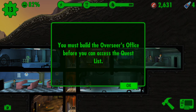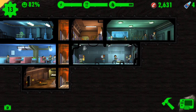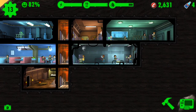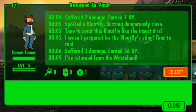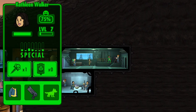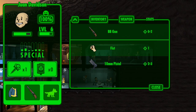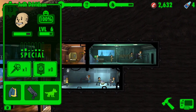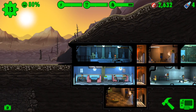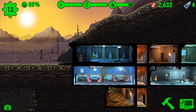The Overseer's Office is where you get quests — they give rewards and you have to complete tasks. I'll probably get into that next episode or the episode after. This explorer has returned — collecting now. I can equip him with Sharon's shotgun. Anyway guys, thank you for watching and I'll see you guys next time. Have a great day!